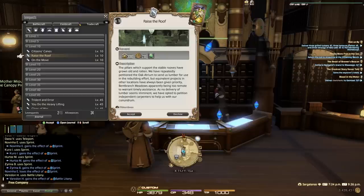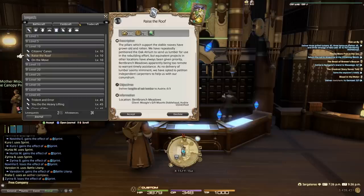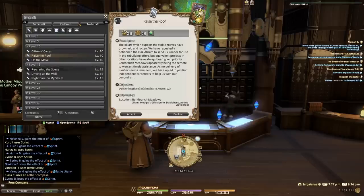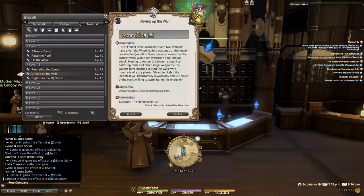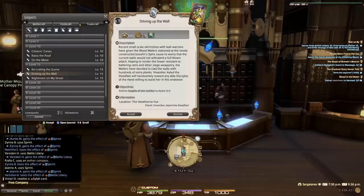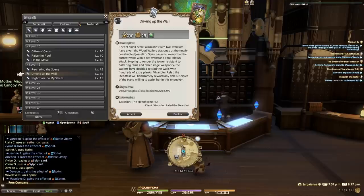At level 10, 'Raise the Roof' has you turn in three Ash Lumbers. If Ash Lumber is expensive on the market, that's also a good thing to supply to help make money. At level 15, 'Driving Up the Wall' has you turn in three Elm Lumbers. Having a huge stack of these and going back and forth turning them in is going to net you plenty of experience and plenty of gil altogether.